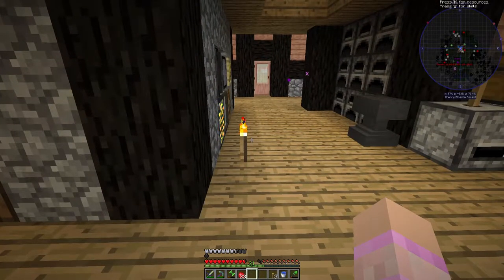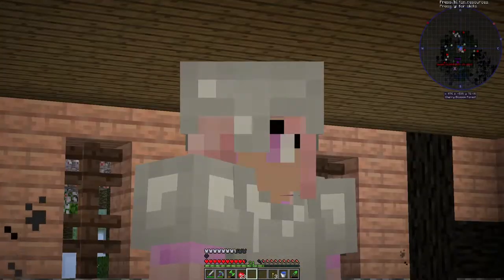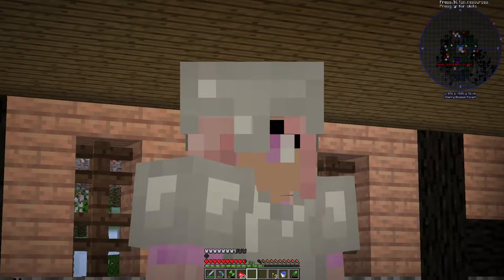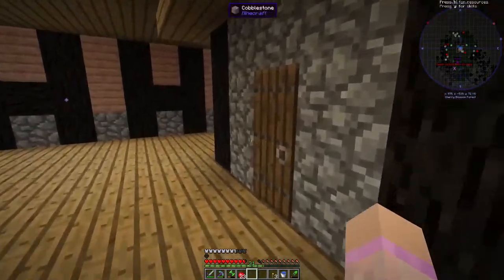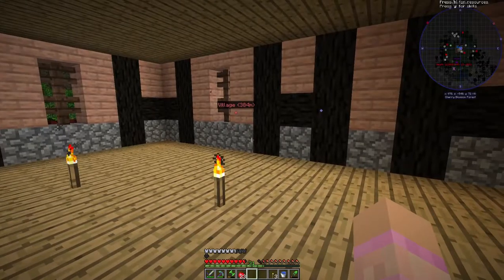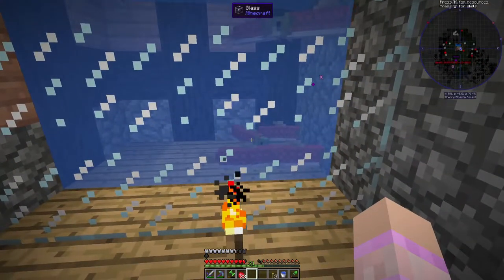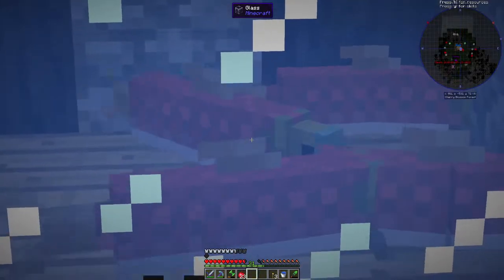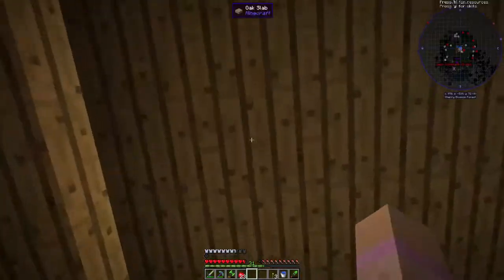Back in character, guys, I have a confession. I took off the magic art mod — it was lagging my world too much, I had to get rid of it. I've compromised though: we got some salmon instead. They'll do — they kind of look like Magikarp. Okay, back in character.